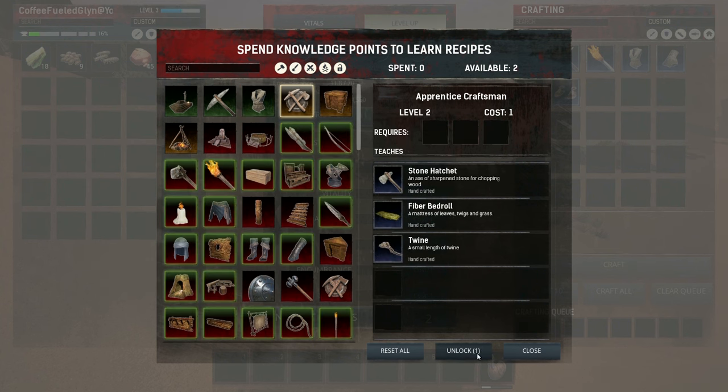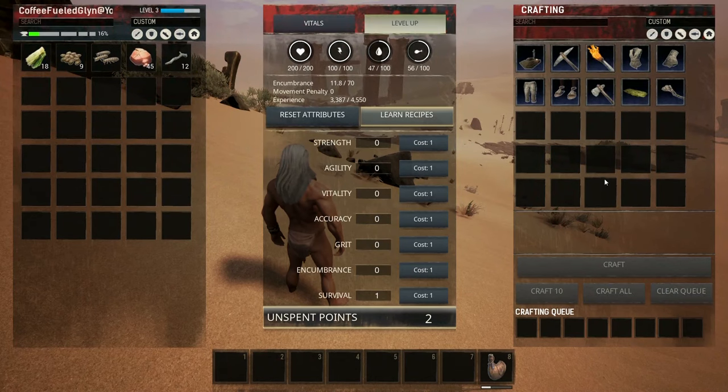I'm going to learn Apprentice Craftsman first, and I highly advise you do the same — make this the first crafting recipe you learn. This allows you to make a bedroll, which lets you actually save your game. If you die, you don't want to run all the way back from the start; place the bedroll down and that's where you'll respawn from.